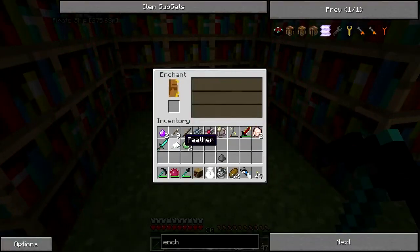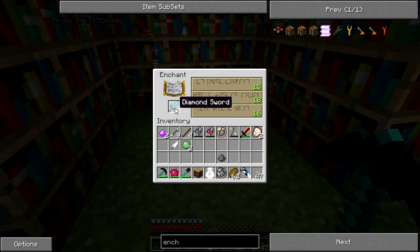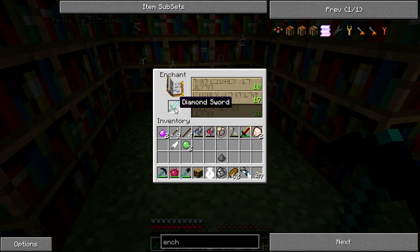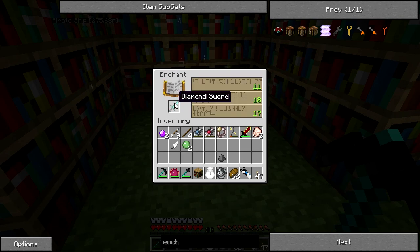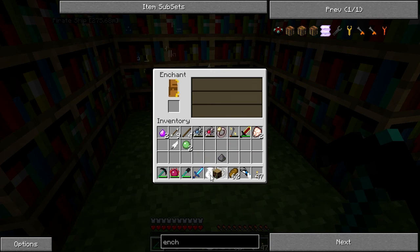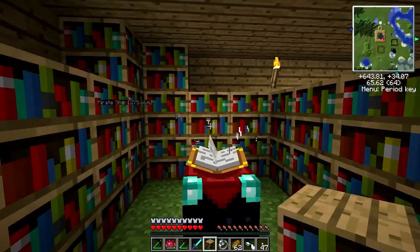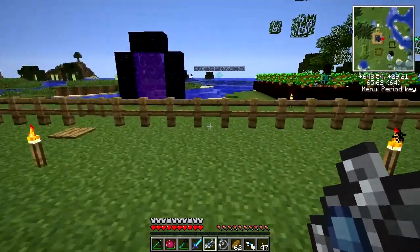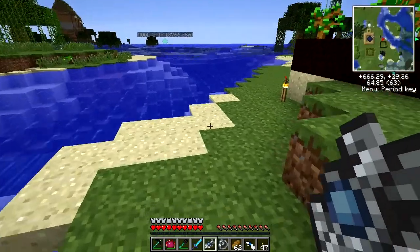Hopefully I'll be able to get level 30 enchantments. Because I don't know what any of this means - it's all in gibberish. I'll come back when I get a level 30 enchantment. And here we go - level 30 enchantment. Let's see what it is. Bane of Arthropods and Knockback 2. That's pretty handy, especially the Knockback. The Bane of Arthropods means it's very effective against spiders, and Knockback 2 means they get knocked back twice as much as with Knockback 1.